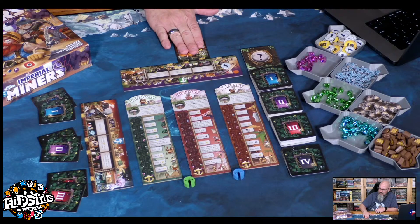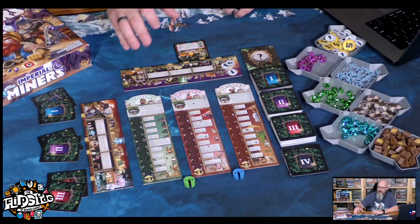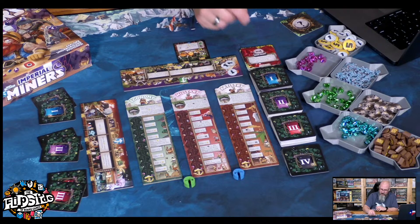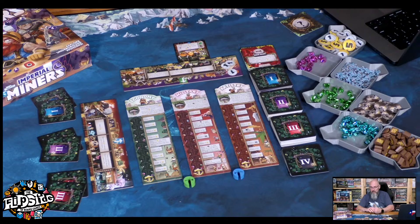I'm going to go ahead and get 2 more gold because I can't really do anything else right now anyway. Then everybody else would do this at the same time, simultaneously, and then we go to the next round. At the end of my turn now, there's an event: I can discard 2, 3, 4, or 5 cards from my hand to gain 1, 3, 6, or 10 gold.